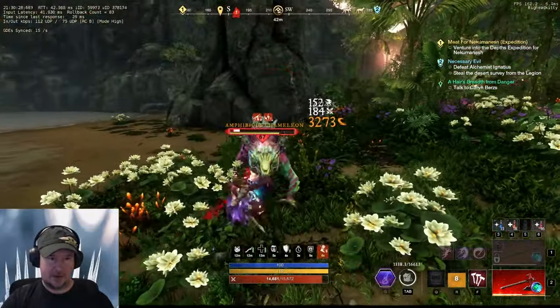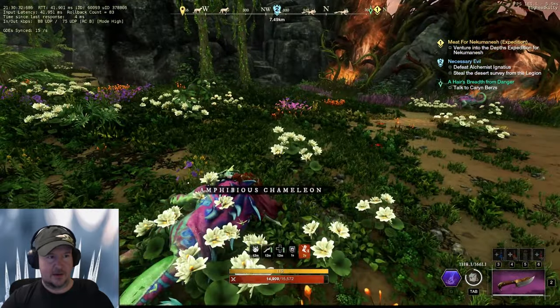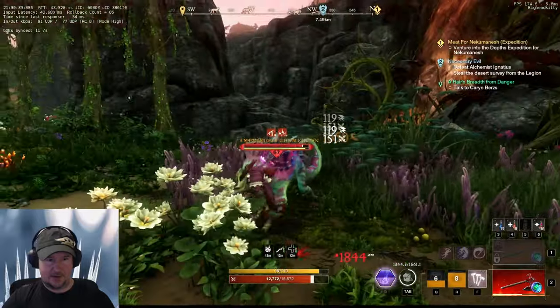They can be a pain when they disappear, but they're pretty quick and pretty easy to kill. There's a nice little group of them here and you're going to get around 30 each time. Best way is just to get up close on them so they don't even disappear to start with.